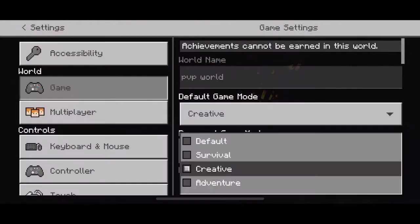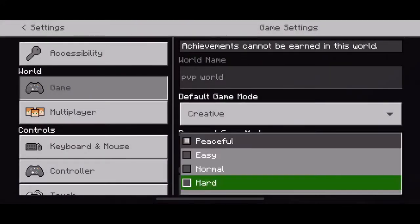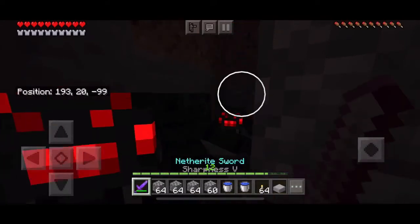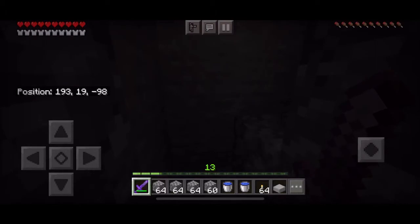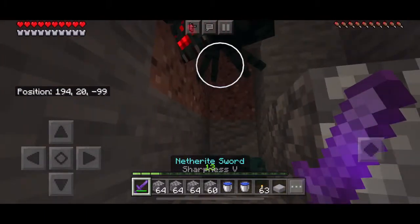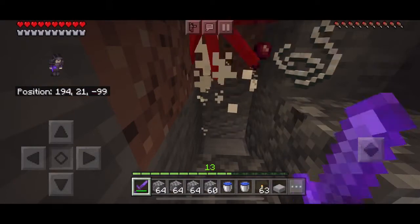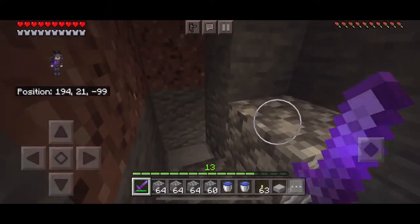Now we just change it back into survival — not survival, I meant hard. Mistakes were made. Okay, after those picks, kill them. Sometimes they'll do that but they won't hit you because they don't know where you are since they just fell down.